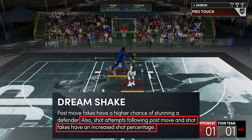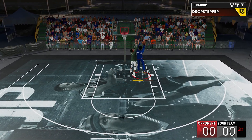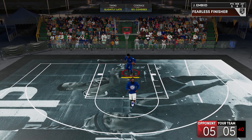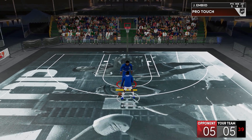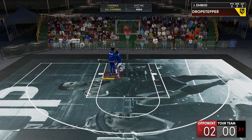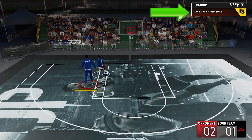Shots after pump fakes will be boosted. Shots like up and under, and shots after a fake off drop steps will be boosted as well. You actually don't need it to be a real up and under sequence or drop step sequence — a simple pump fake like this one can activate the badge as well. One more good thing about this part of the badge is it activates together with lots of other badges, so you can overkill some moves with this one.